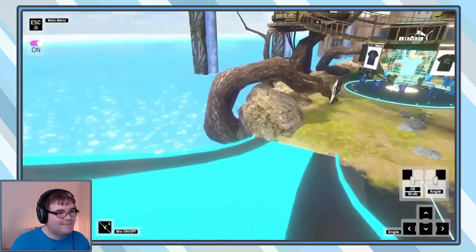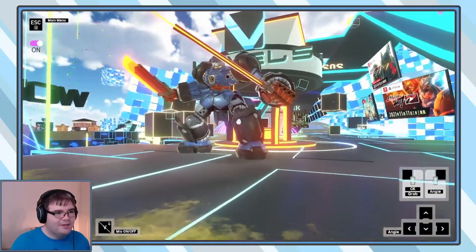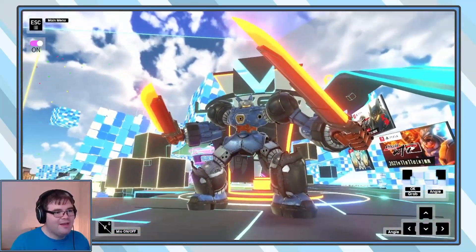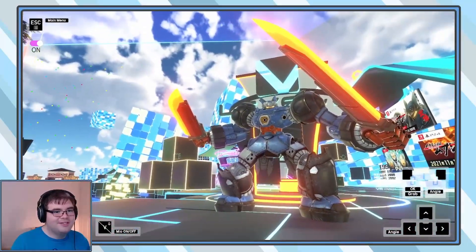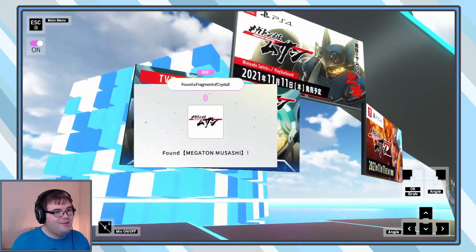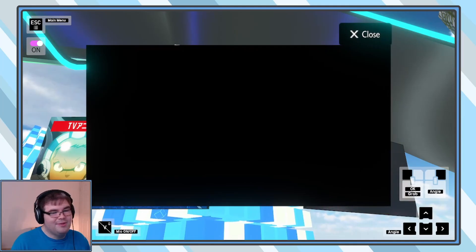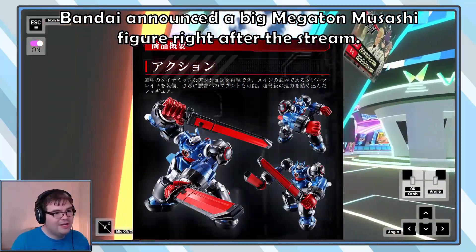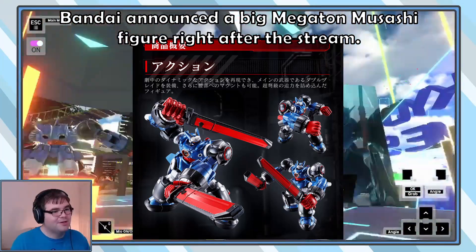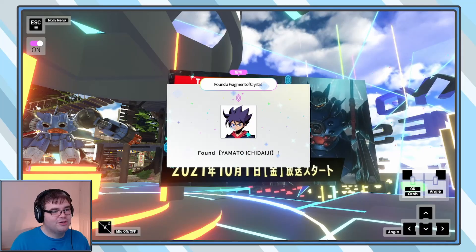Oh, that's the Megaton Musashi — that's the giant mech game that Level 5 has been working on since like 2016. It's now coming out on Switch and PS4. I think it'd make a really cool figure — most things make a cool figure, but that would be a really cool Robot Spirits, or even if it gets really big, a Soul of Chogokun.